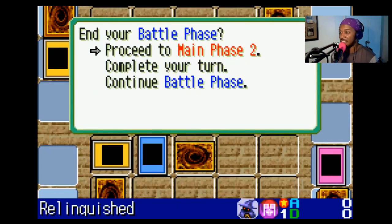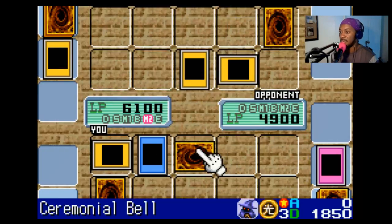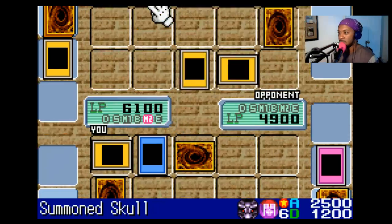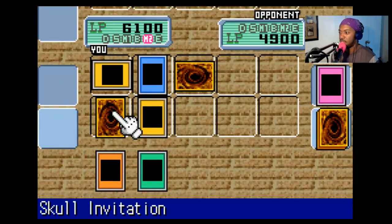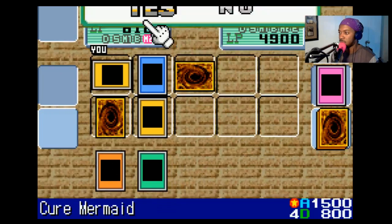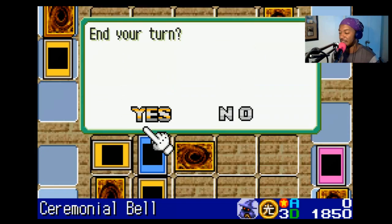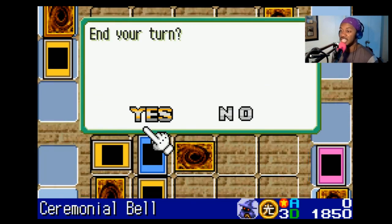Now I'll switch out of Battle Phase, and I'll use Relinquished's ability to take Summon Skull! We're doing good! I played that card face down this turn — alright, I'll end my turn!